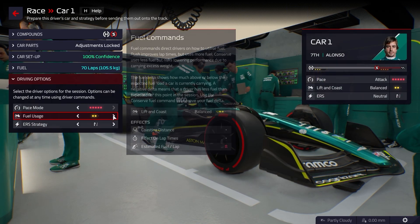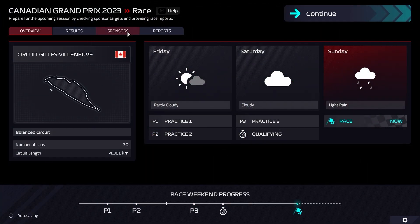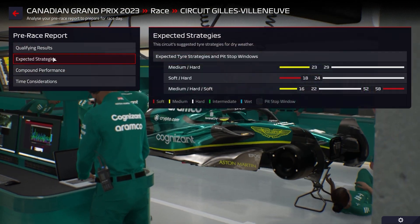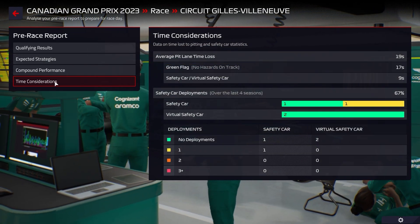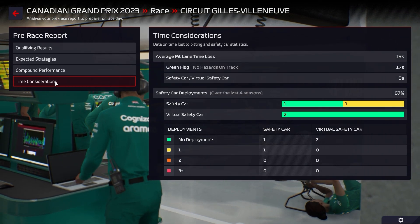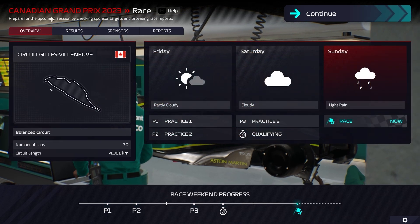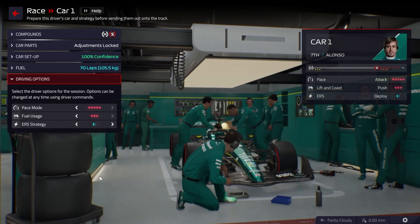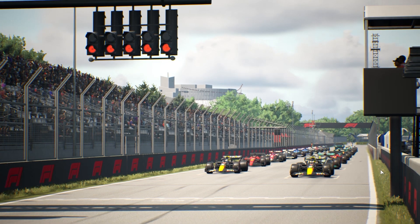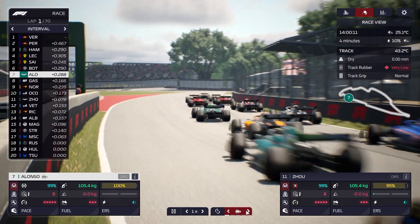Hard to softs and softs to hard — let's see how this goes. Driver options: absolutely belt it off the line like we always do. Safety car probability is 67%, so a virtual safety car is pretty much guaranteed. Pitting under the safety car means nine seconds lost, which would be massive. Starting Alonso on the hards is risky, but the Canadian Grand Prix is underway and we're focusing on Fernando Alonso who starts in seventh.